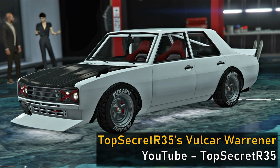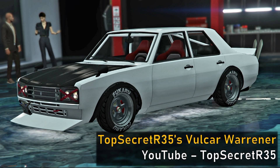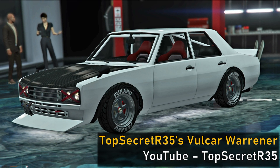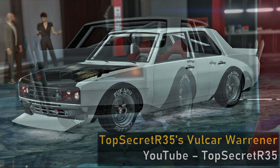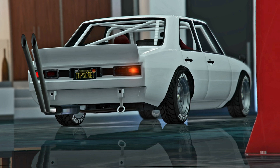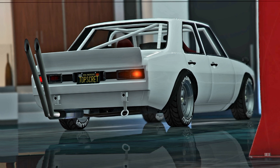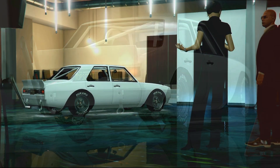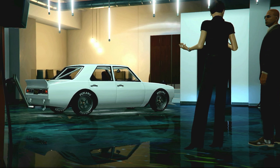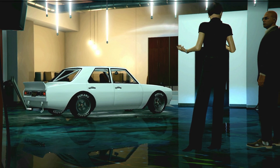Next up we have Top Secret R35's Volker Warraner. He went for a blend of the Shakotan and Kyusha styles and actually debated doing this build in the first place. I'm really glad he did because it's a really cool combination of those two styles — he's got more of the Shakotan style parts with the big Takeyari exhaust, big spoiler, and big front lip, but he's also got more of the refined color scheme reminiscent of a Kyusha build. I think this is a really interesting blend of styles, and I'm a big fan of the period correct wheels as well as the carbon accents on the fenders, hood, and mirrors. This is another very unique and authentic Warraner build that definitely stands out.